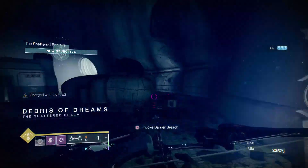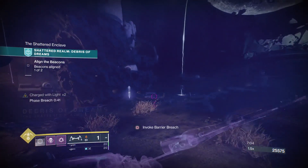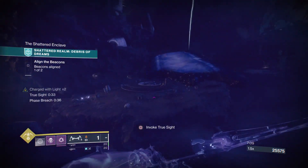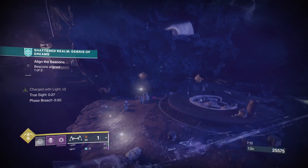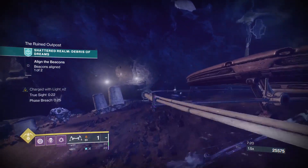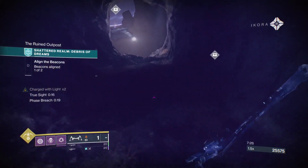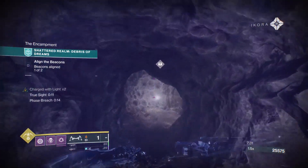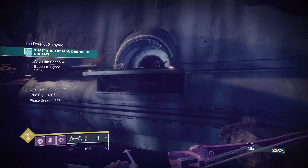We've finished the first beacon and I'm just scouting for ammo. I highly recommend activating the bridge and then activating Truth Sight — you can go on the platforms while invisible and easily pass through ads without interruption. For Warlock and Titan, I highly recommend just running for your life to reach the second beacon. If you're having trouble, use the bridge.